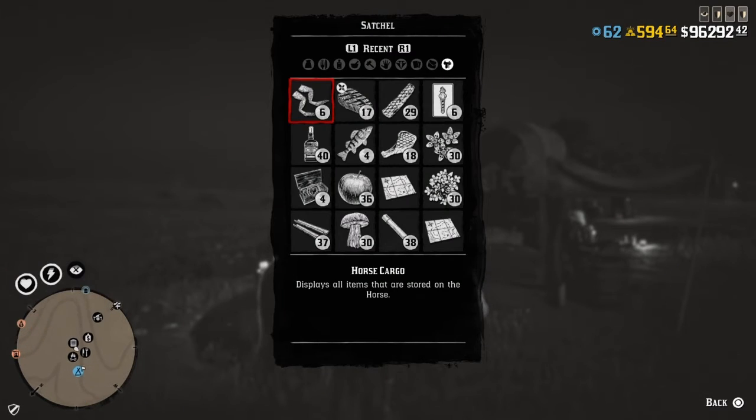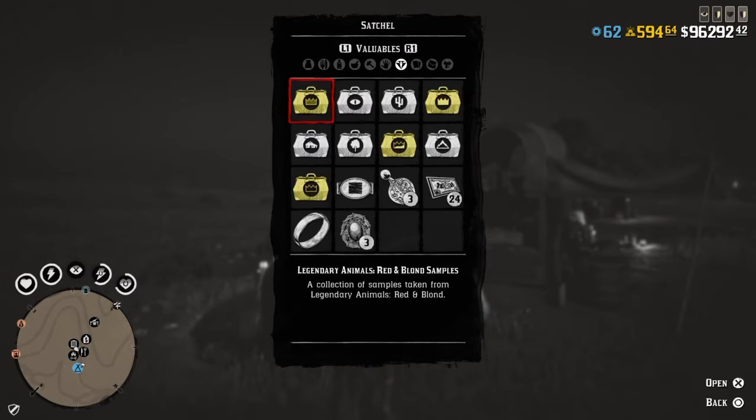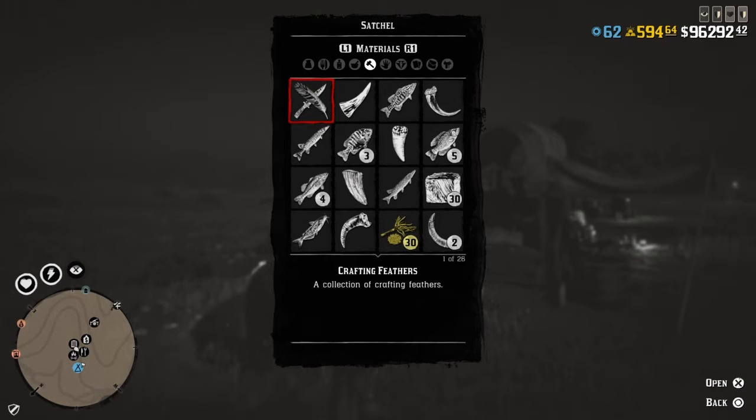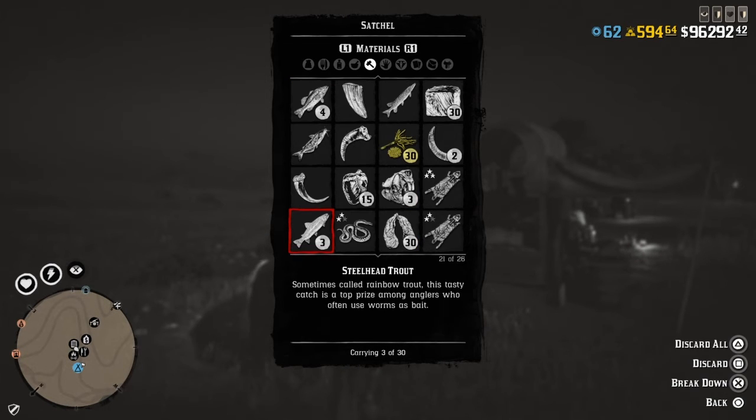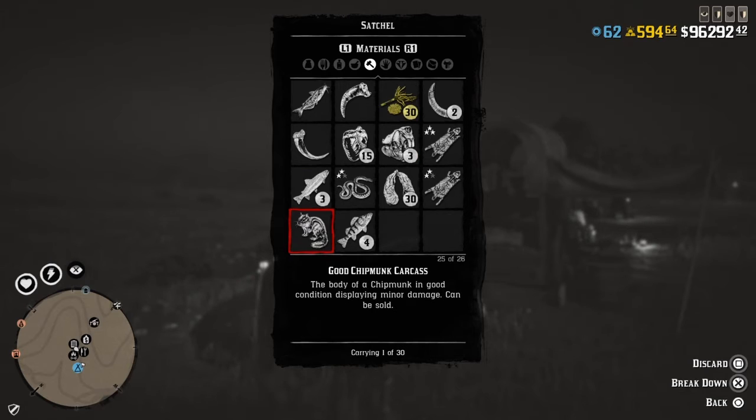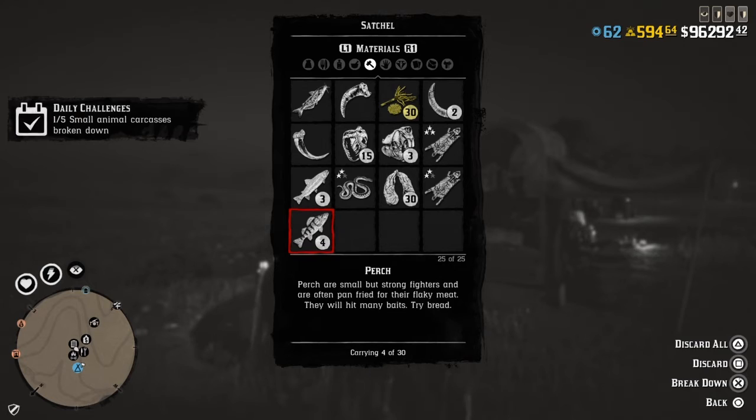To break down small animals, go to your satchel, to materials. If I have one ready — yep, there's one right there, a chipmunk. Hold the next button, break it down. Bingo, there's one. I'll have to go kill four more.